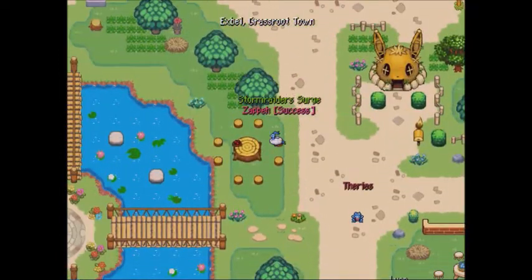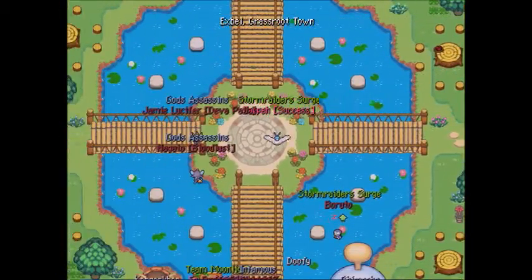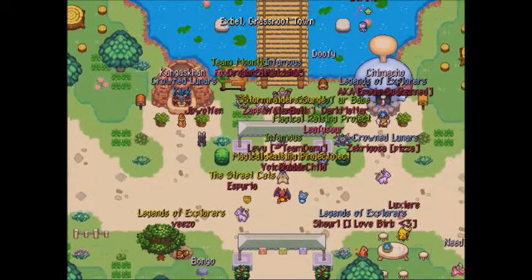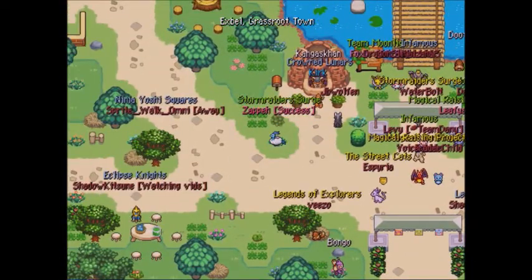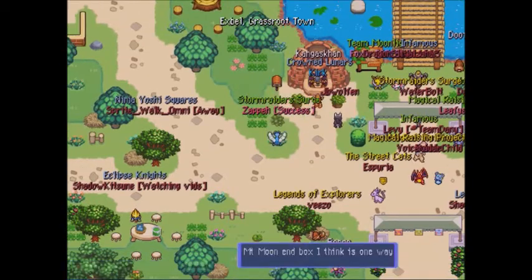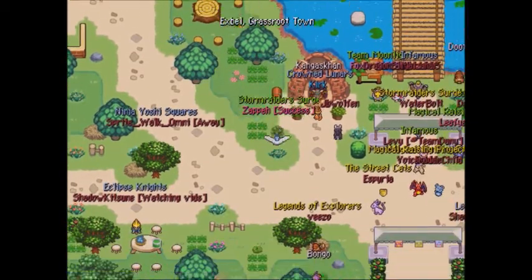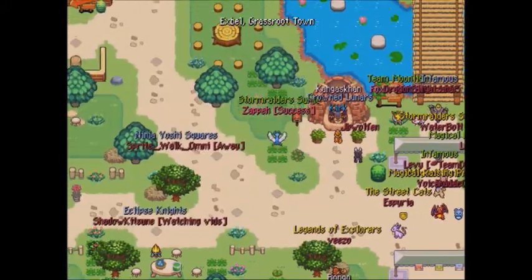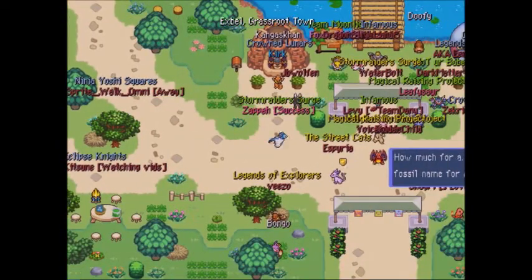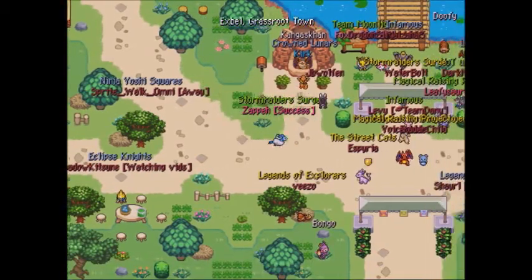Master 3 Star rank, which is at 25,000 points or 4,000 points after Master 2 Star rank, gives you 150 storage pages, meaning you will be able to store 1,500 items — even more storage than before.